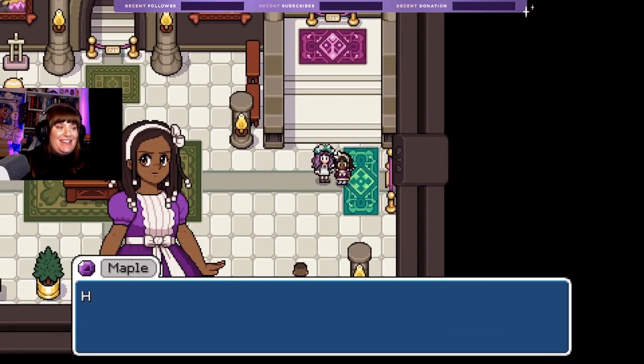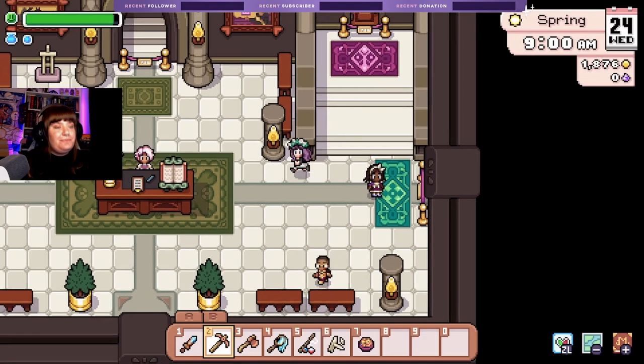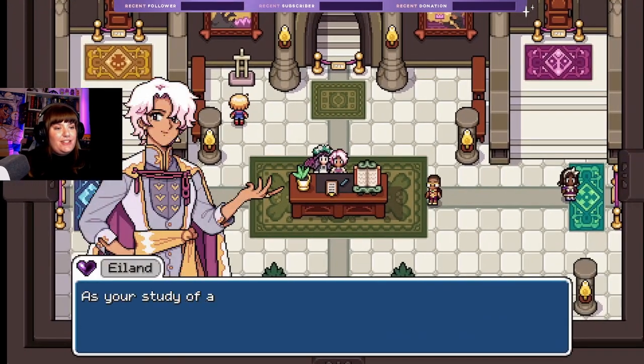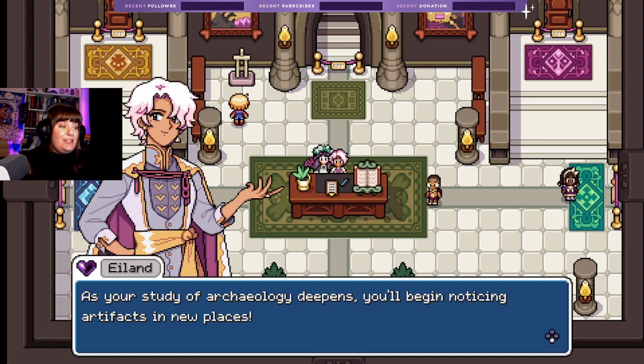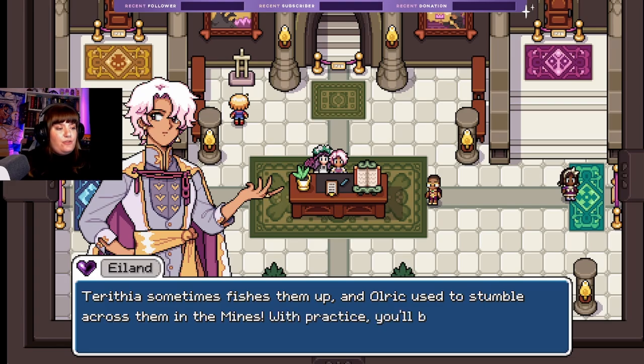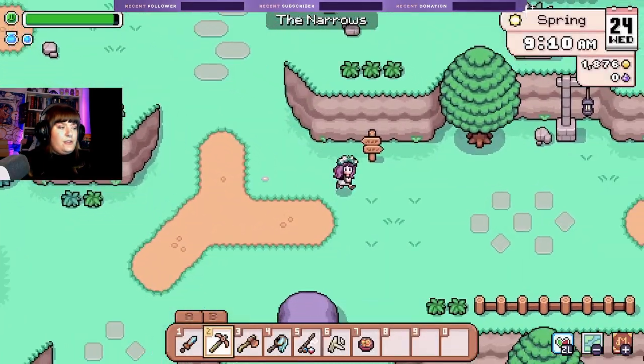'Hear ye hear ye — on this morning you are in the presence of Queen Maple!' That's me! I aspire for Maple's energy all the time. 'Dragon Guard needs adventuring rations.' 'As your study of archaeology deepens you'll be noticing artifacts in new places — Terathia sometimes fishes them up and Ulric used to stumble across them in mines. With practice you'll be able to do the same.' Cool! Let's head to the quest board, get a new daily quest on the way to the carpenter's.